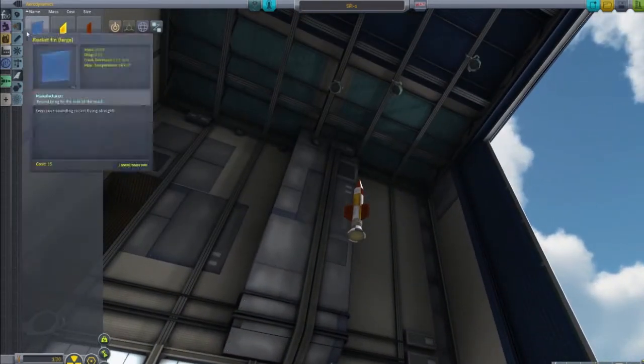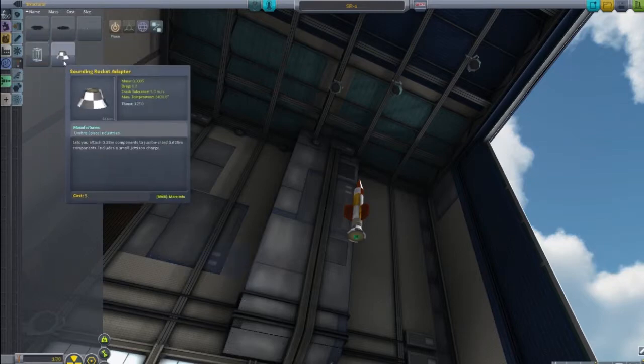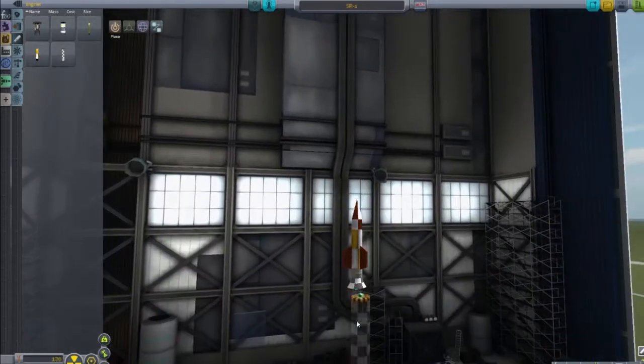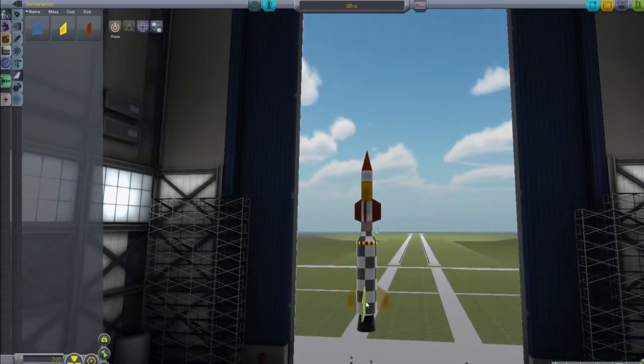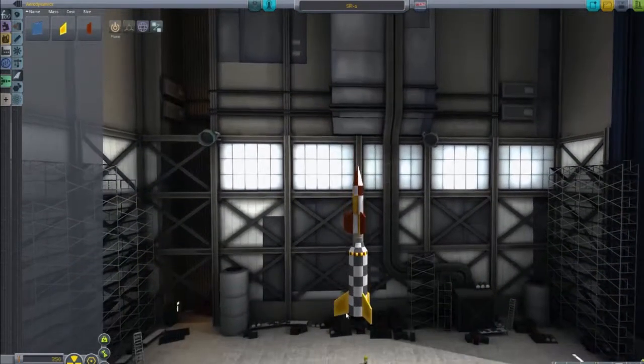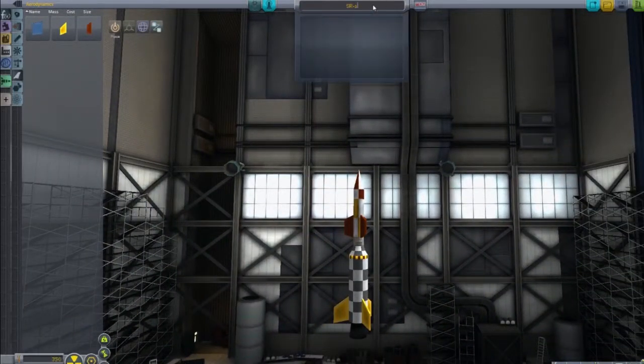And then let's look at the big bad rocket. So we have an adapter, there's our big bad rocket, and shoot some more fins. The big fins do look a little weird on it, so I just opt for the medium yellow ones. And prepare to launch.